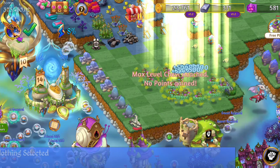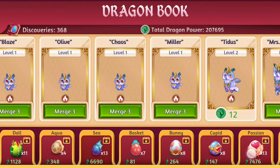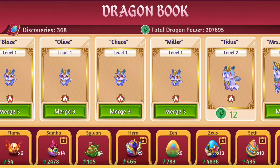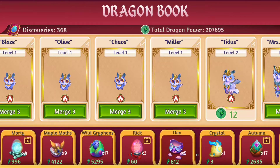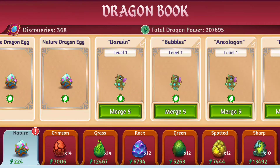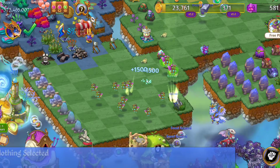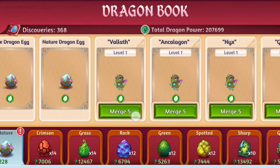Right now I don't need the dragon power and I don't need the points for my den chest. I'm working on these nature dragon eggs — you can buy them in the shop but they cost quite a bit. I just kind of like them, and I figured for now I'm gonna work on this chain and eventually move on to something else. I'm gonna go ahead and merge these up to see where we get.